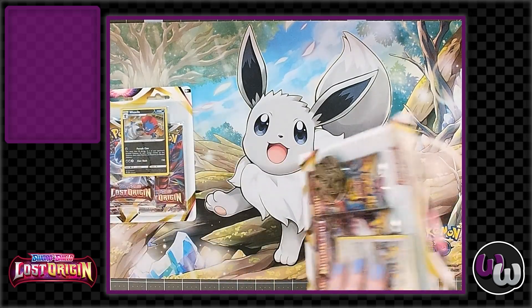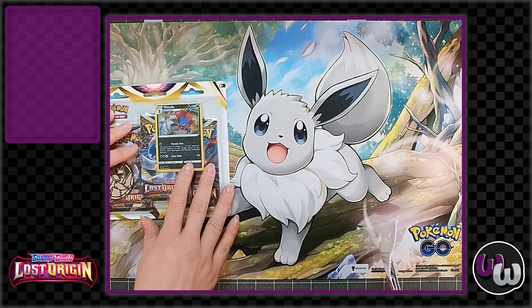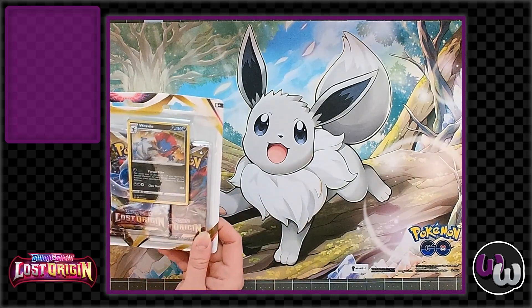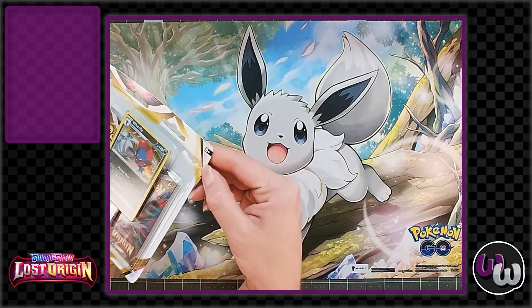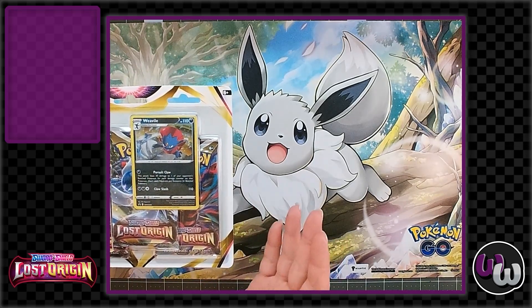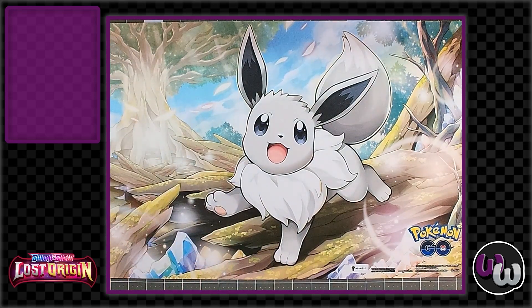These triple packs are $12.99, so that's not bad — right off the rip you're paying a little less than five bucks a pack, which is always good. They come with a promo, and on average these promos usually end up being about a dollar. Even the older ones are still about a dollar or so, but if you are a Black Star promo collector, there you go — you've got another card for your set.